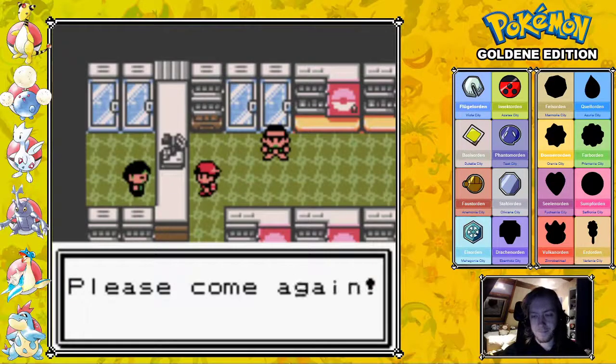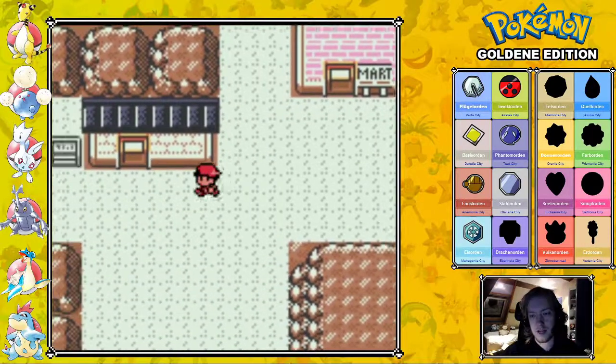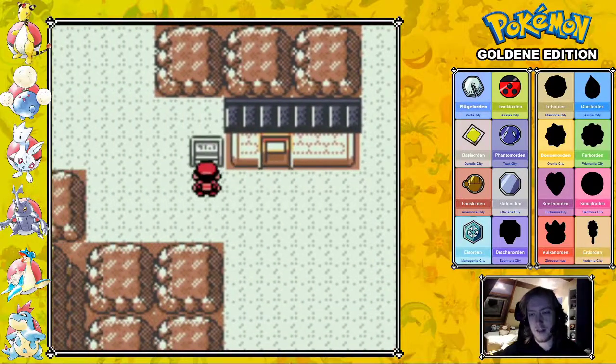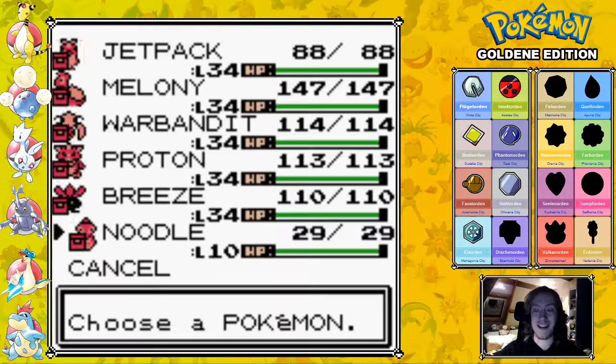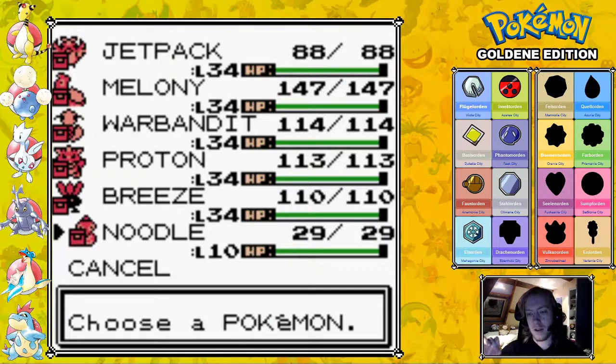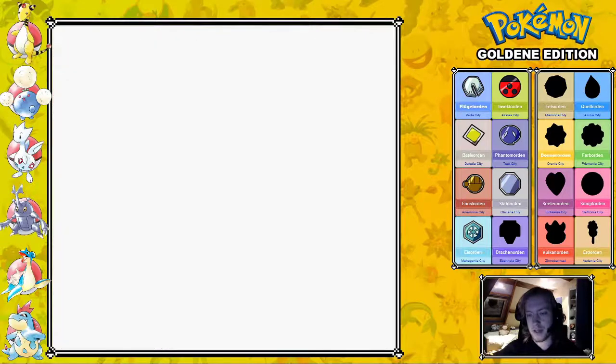Also, the Move Deleter was introduced in this game — it allows you to get rid of HM moves. They live here in Blackthorn City. I'm not going to make use of them here; however, I will be making use of the Move Deleter later on. Later on in the game there's a specific TM that I want to have for one of my main team members, and we need to get rid of a different move through the Move Deleter to be able to teach that move. But we'll get to that when we get to that — it's quite a long time from now.